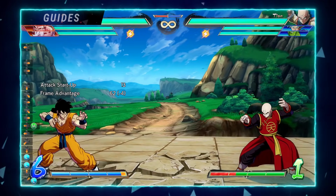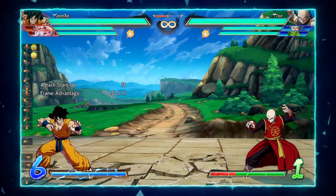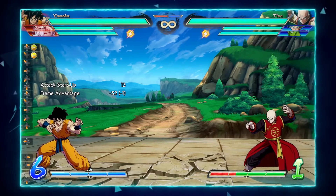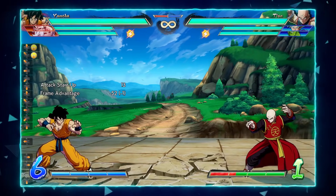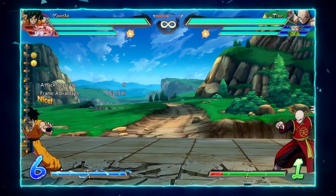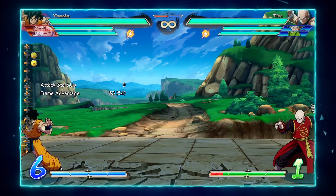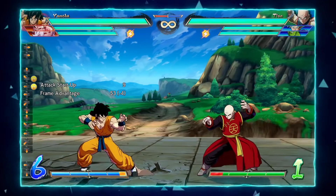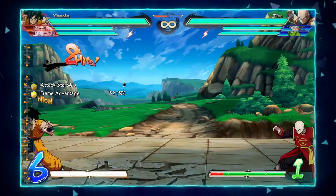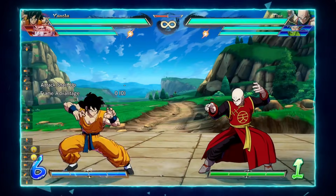Another thing about Yamcha's special moves is his air EX Wolffang Fist, his Gale Claws, which is really good for punishing super dash in the air. It is a frame-one air invincible special move, so it is really good at punishing super dashes even when they're somewhat close up and a little bit harder to react to. And it lets you get a combo afterwards into your super, like your Spirit Ball.